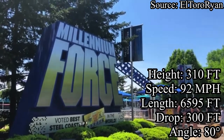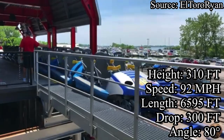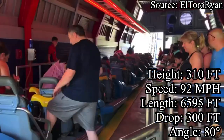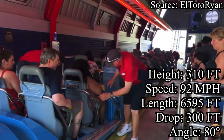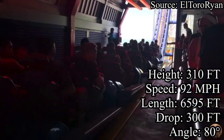Millennium Force is a steel giga roller coaster manufactured and designed by Swiss manufacturer Intamin, with a max height of 310 feet, speeds of 92 miles per hour, and 6,595 feet of track. Other stats include a duration of 2 minutes and 20 seconds and a maximum vertical angle of 80 degrees.